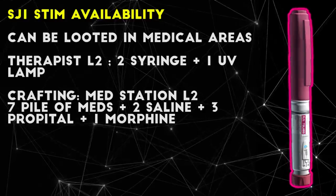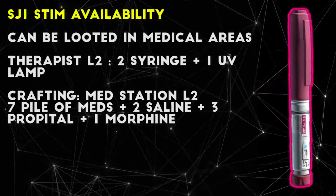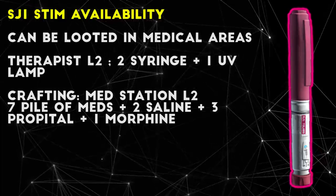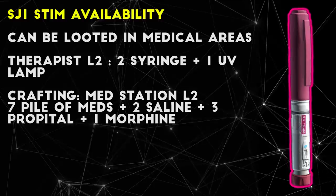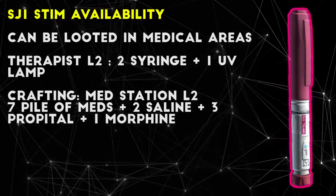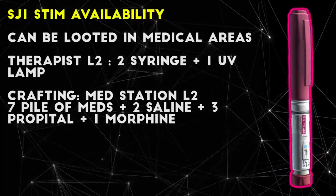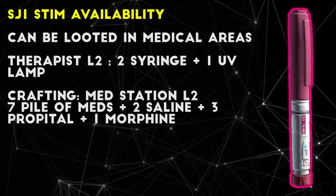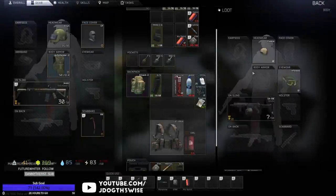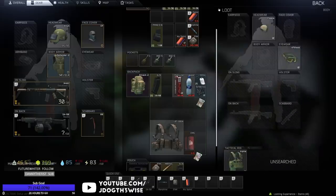SJ1 can be bartered at Therapist level 2 using 2 syringes and 1 UV lamp, which is a pretty cheap trade overall and easy to find in raid. You can also use 7 piles of meds, 2 saline, 3 Propital, and 1 morphine to craft 5 SJ1 stims in the hideout. This is kind of a big crafting recipe, and honestly I think those saline bottles would be better used to just craft SJ6 instead. However, I do think SJ1 is quite useful, especially if you really want to beat the competition to a certain area on the map.